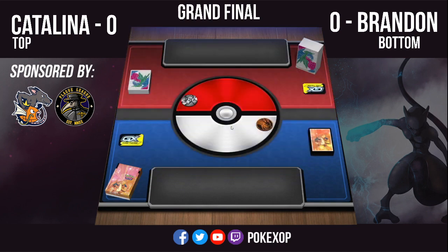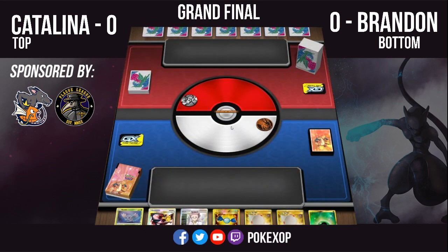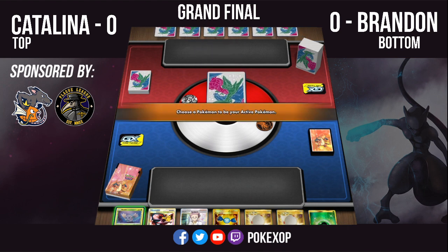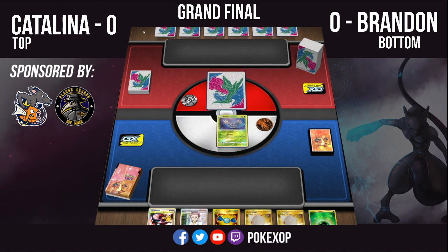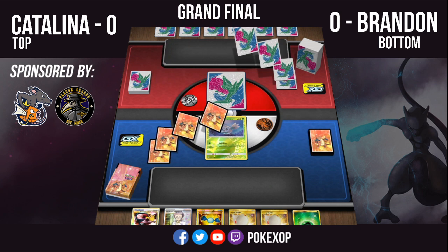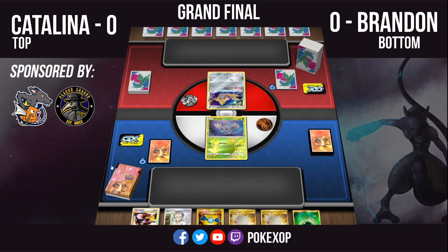Catalina is choosing to go first or second, and she chose to go first. This is good for Brandon — I think Brandon prefers to go second generally to use the supporter, so it works for both players. What Brandon's really looking for on his turn one is a Galarian Zigzagoon and an energy. That's all he wants.